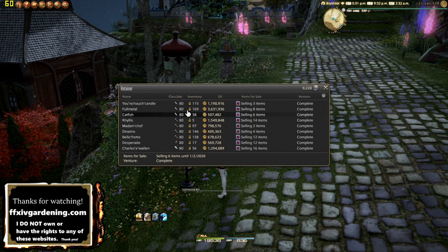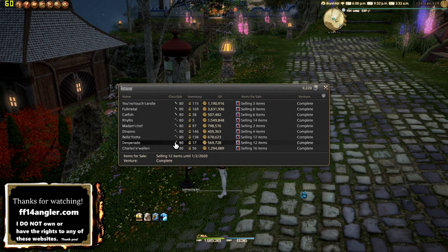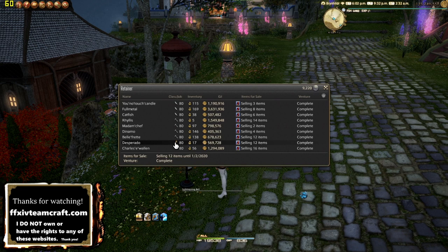If you want to spend a little money but not go extreme, I recommend getting four retainers total — two extra beyond the default. You don't need more than that. Specifically: one miner retainer, two combat retainers, and one fisher retainer — that's it.